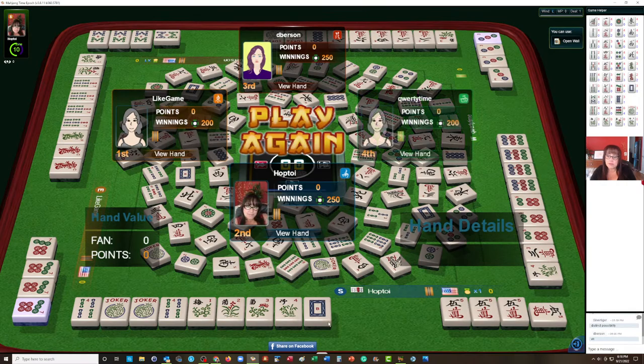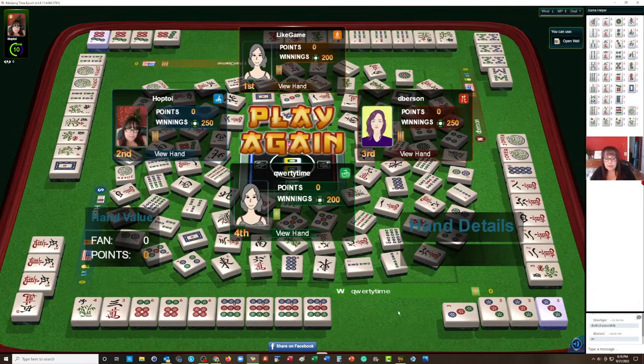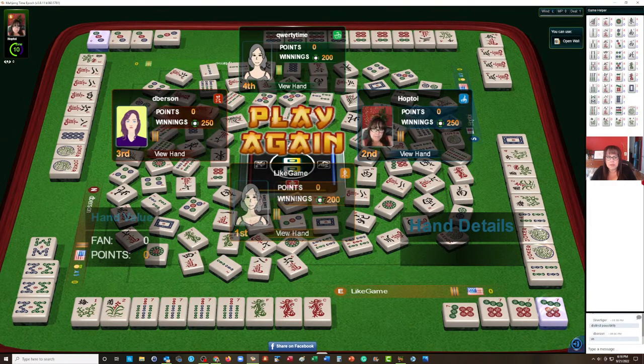Looking at everybody's hands: here we have three-six-nine in one suit — second hand down — they needed flowers. Here's one playing two-four-six-eight second hand down mixed suits; they needed an eight crack and the last eight crack went down just before the end. Here we have like numbers with sevens and dragons — the red dragons were out so they needed jokers. They also have a pair of flowers, so we had all the flowers in people's hands — that was a bit of a challenge.